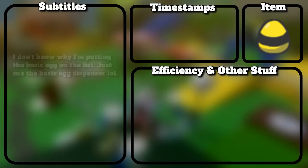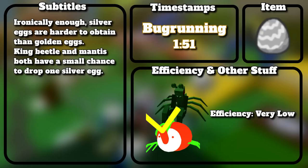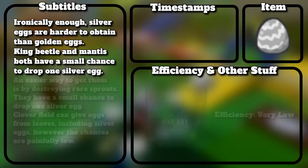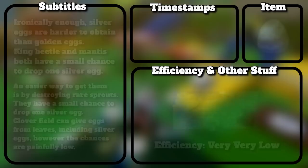I don't know why I'm putting the basic egg on the list — just use the basic egg dispenser. Ironically, silver eggs are harder to obtain than golden eggs. King beetle and Mondo Chick both have a small chance to drop one silver egg. An easier way is by destroying rare sprouts, which have a small chance to drop one. Clover field can give eggs from leaves, including silver eggs, but the chances are painfully low.